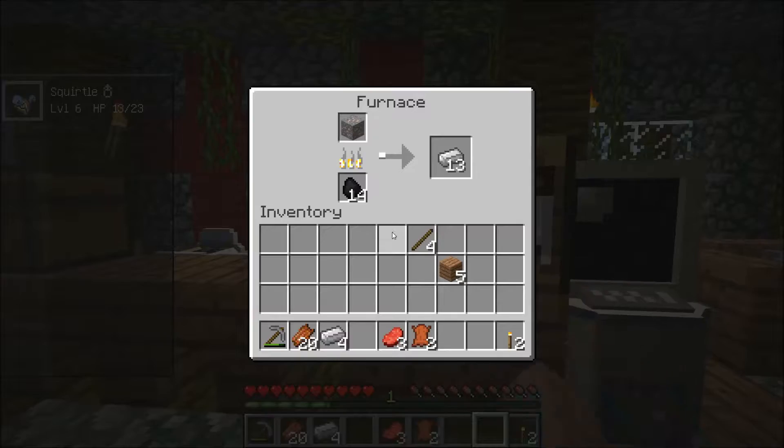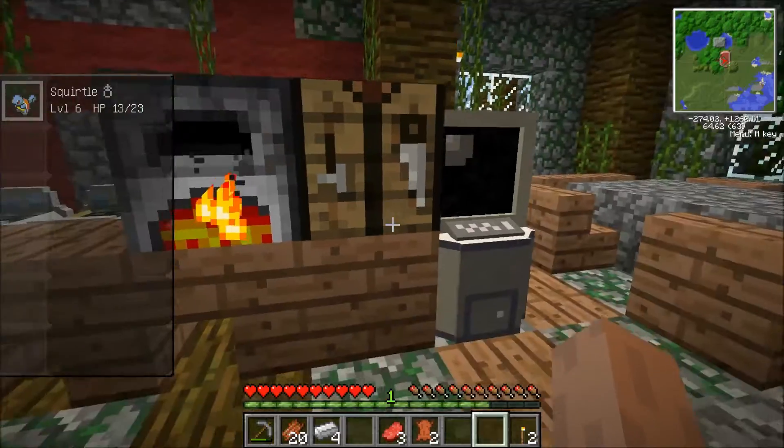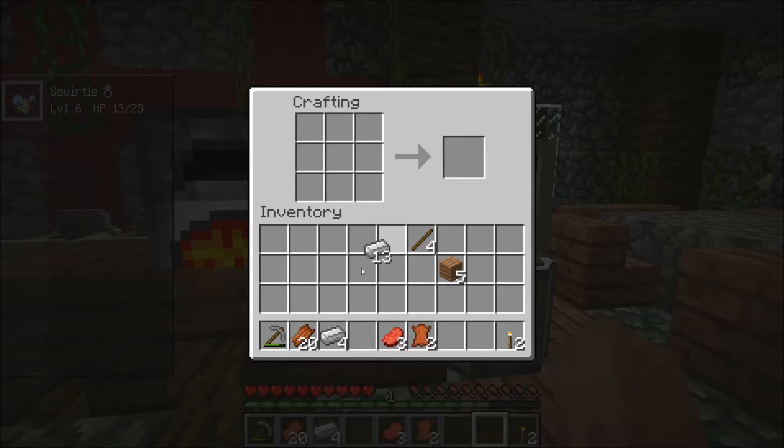I forgot that you can't leave stuff in the crafting table. Pull some ingots out. Alright, let's make a hammer. Hammer.